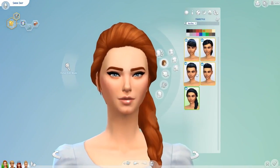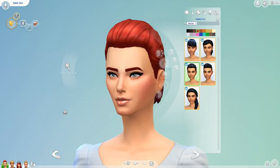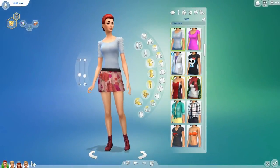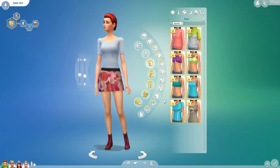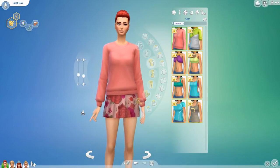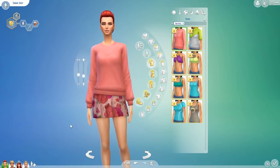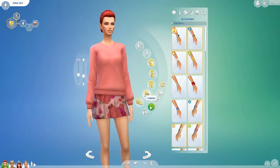I'm going to put the slicked back hair on her because I love it — changing it back to red. I'm obsessed; this hair is probably my favourite. Moving on to clothes, I'm once again going to filter to Spa Day. Like I said, it's very sporty — that's what this pack is.